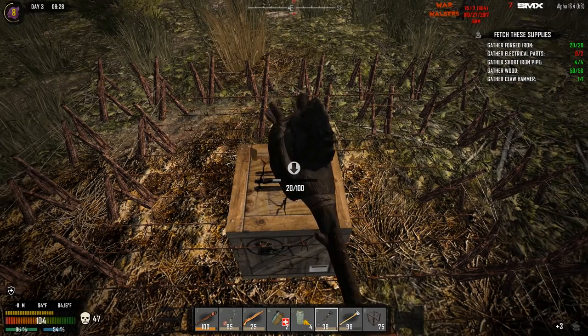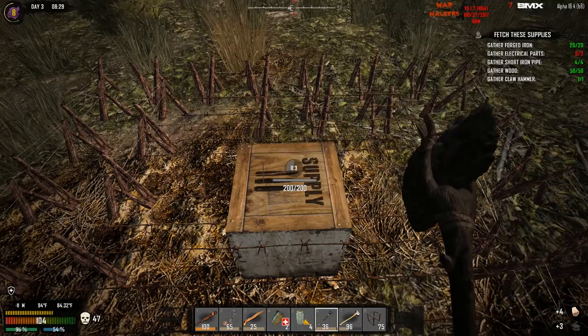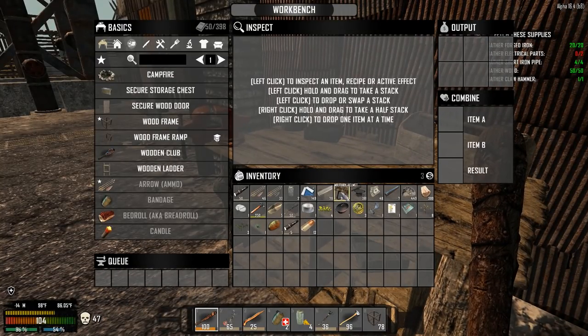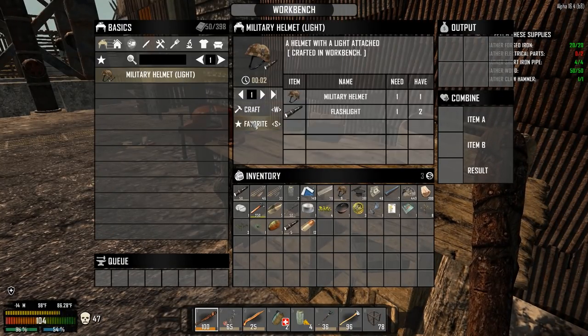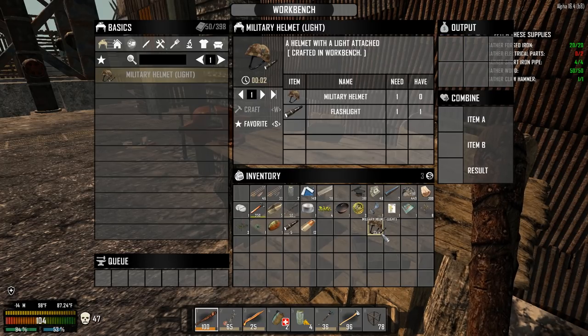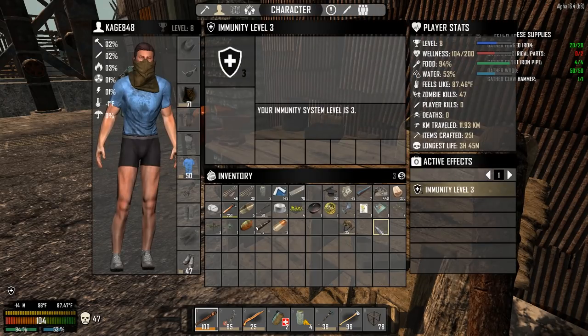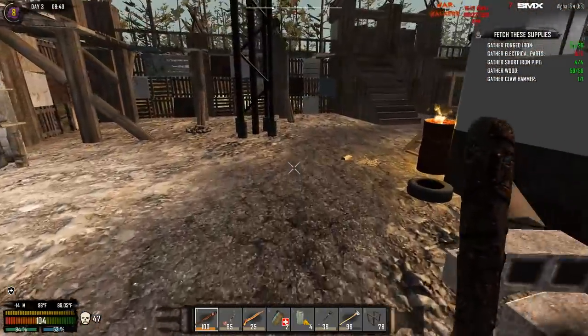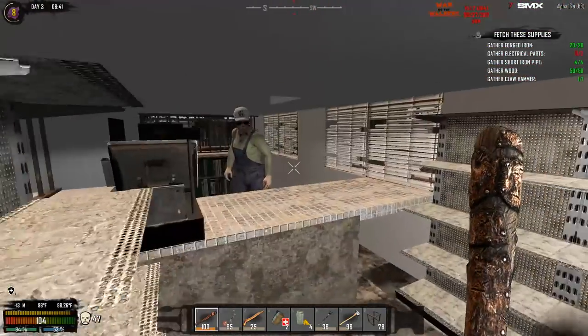I hate the plains biome in Starvation because it's really tough — but I also love it because it's really tough. Oh we got a working workbench! Beautiful. Okay guys, here we go — recipes, mining helmet, military helmet with the light on the side just like in real military. That's awesome, though it doesn't show up — you can't have everything.